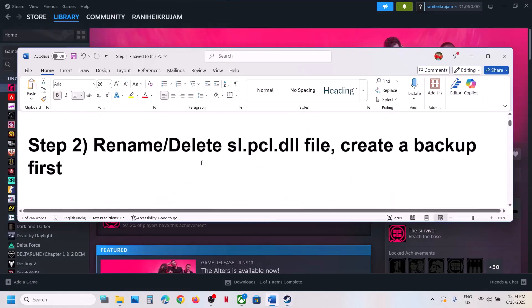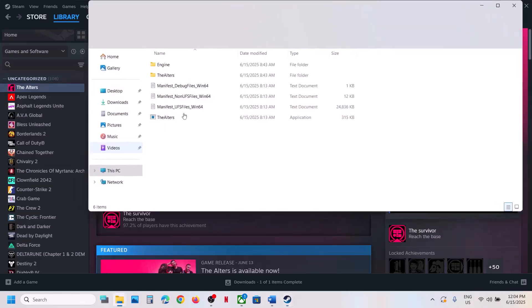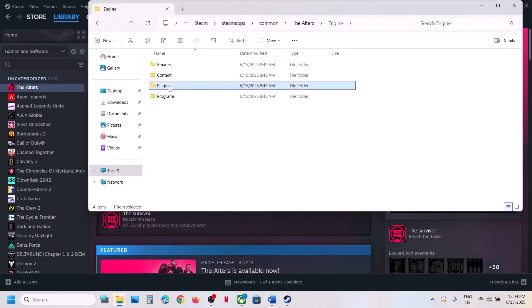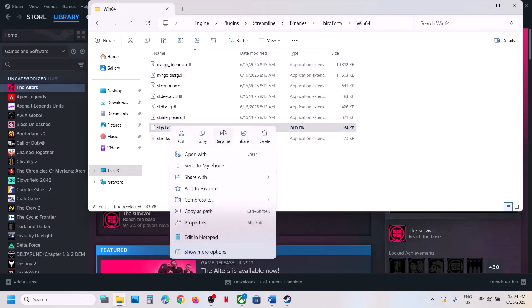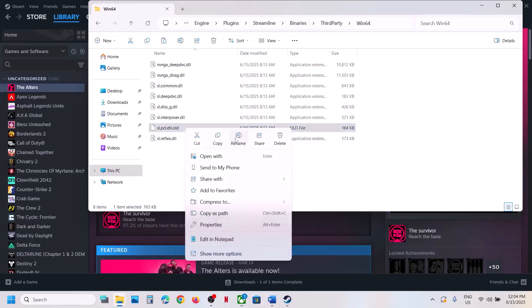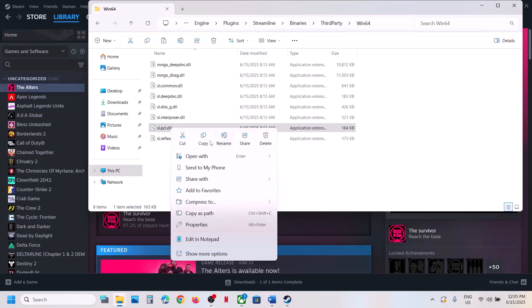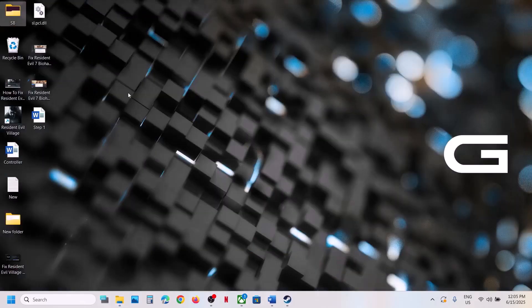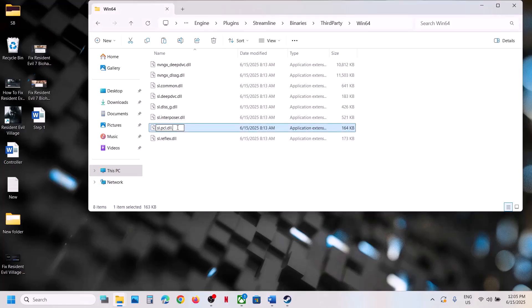If that does not work, the next step is to rename or delete the slpcl.dll file. If you have the game on Steam, right-click the game, select Manage, click on Browse Local Files, then open the Engine folder, Plugins folder, Streamline, Binaries, ThirdParty, Win64. You will see the sl.pcl.dll file. First create a backup by copying this folder to the desktop, then rename or delete this file and launch the game.